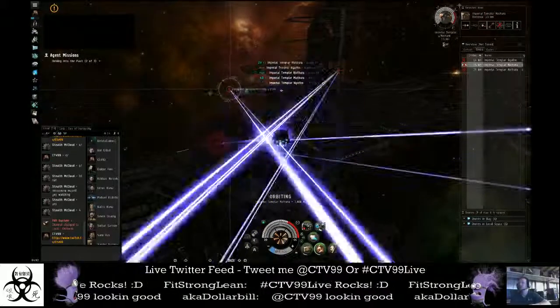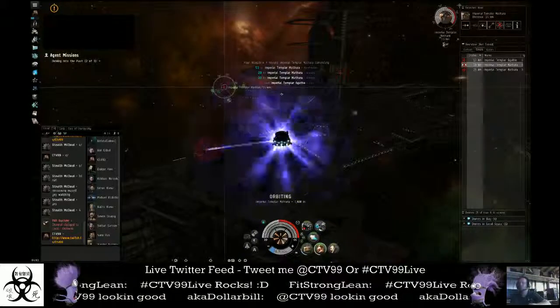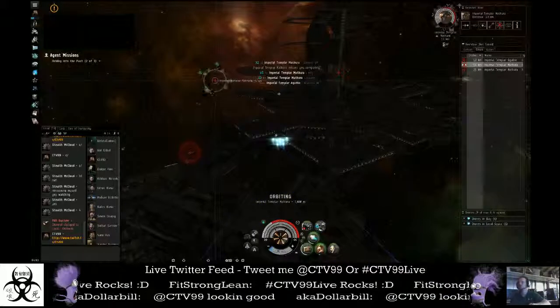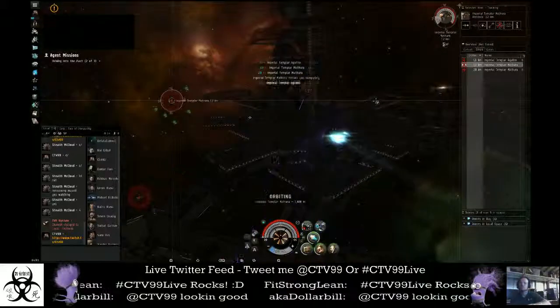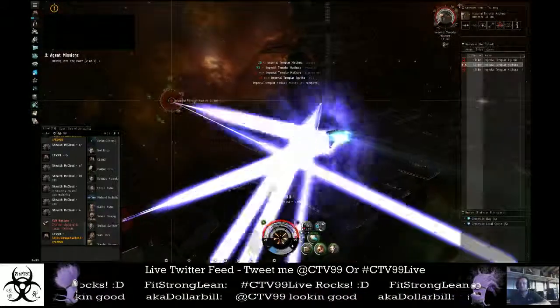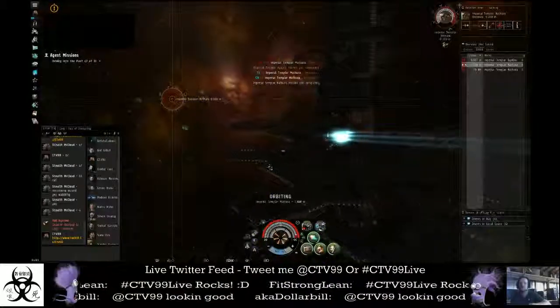As you can see, I'm all locked up, and I'm not taking as much damage. I am taking quite a bit. I did not kick on my afterburner — I probably should have. That would help get me a little more speed, and then their lasers won't be able to hit me quite as hard. Sometimes they do hit harder. Now I'm into armor, so I will need to kick on my armor repairer, since I'm not tanked exactly right for this.